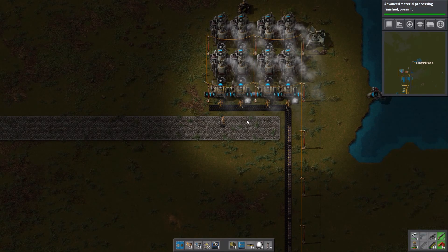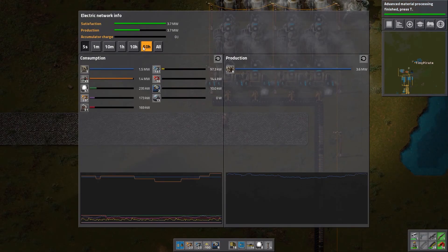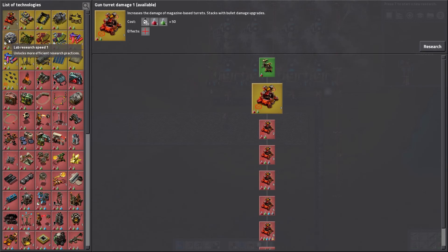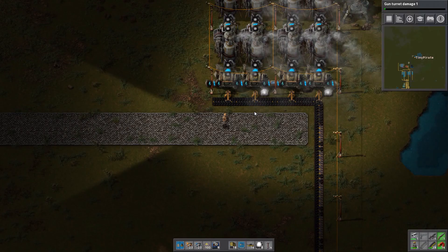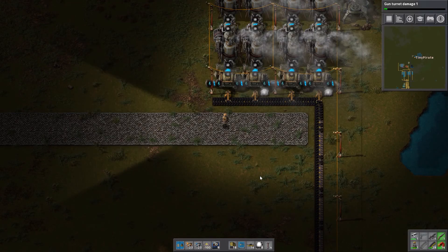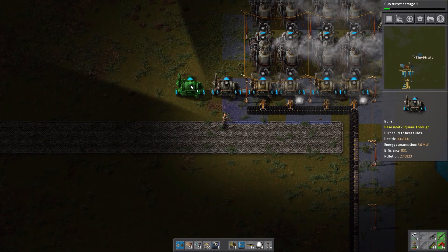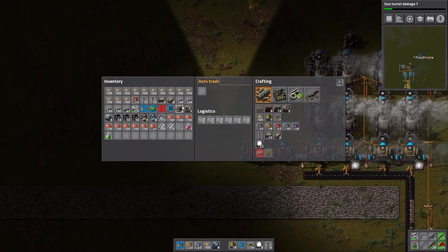Ahoy there, I'm TinyPirate and welcome back to my Factorio Let's Play. We're getting a little low on power — it doesn't look like it right now, but as soon as I turn on some science like magazine-based damage increases, this number starts to creep up quite quickly. So it doesn't take much to put in a couple of boilers and do all that kind of fun stuff.